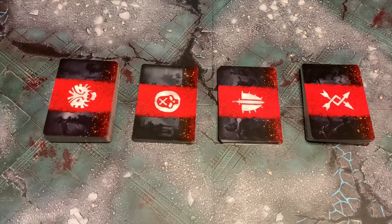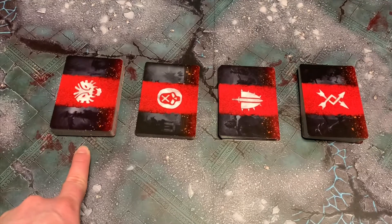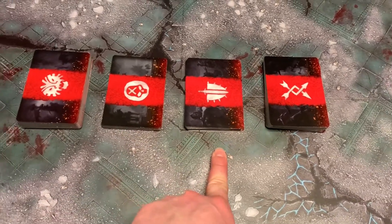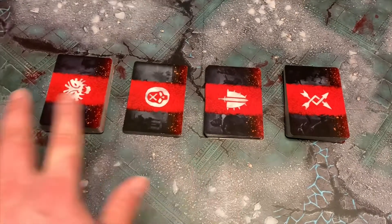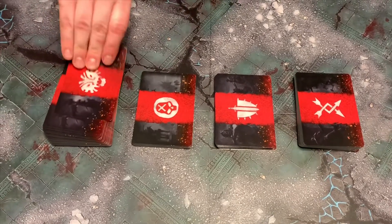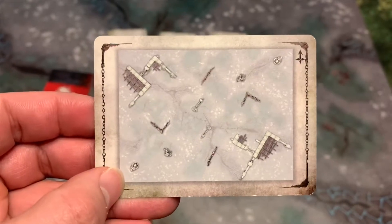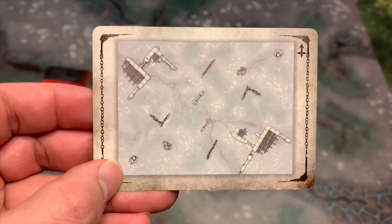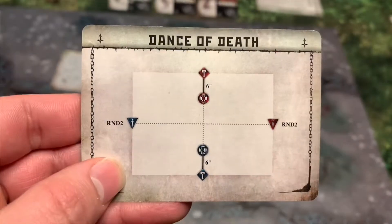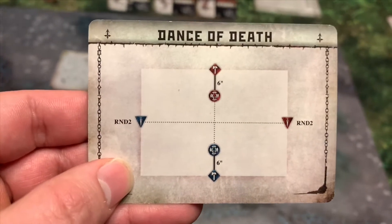Jessica won the priority roll, so she gets to pull the cards. In the terrain deck we've got both non-match play and match play cards, but in the deployment and victory conditions we have only match play to try to keep it somewhat balanced. So this is what our terrain card looks like and how we're gonna set up our terrain today — it's a semi-open battlefield. Our deployment has both our hammer and shields starting on the battlefield, with daggers coming in round two.